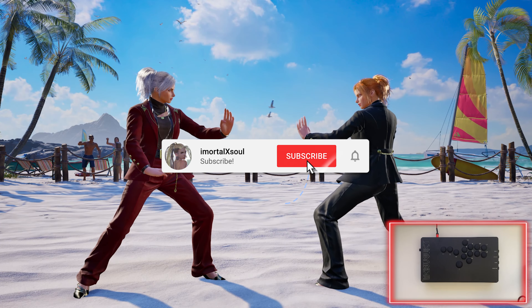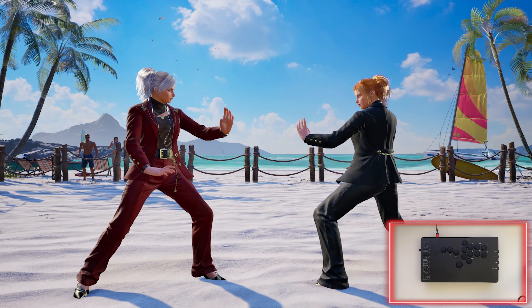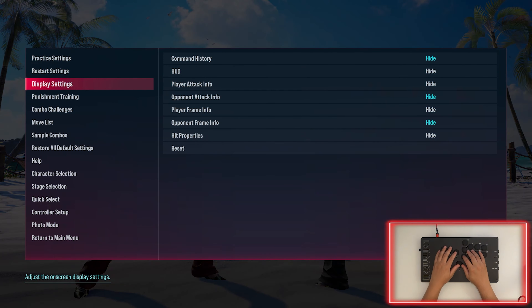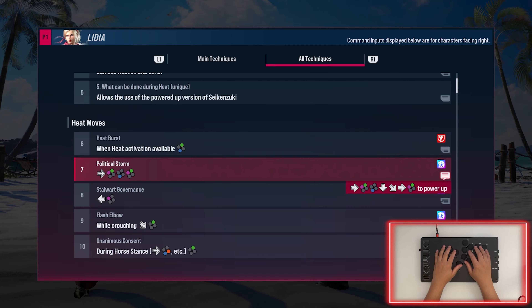Today is Lydia day, so I'm going to show you how to do Lydia's blue sparks and just frames. Her blue sparks and just frames are weird because some of them are not really just frames — they're just a different input. For example, if I show you the command history on her Political Storm, the input is forward 1+2, 3, 1+2, but you can actually power this move up, which is one of her blue sparks.